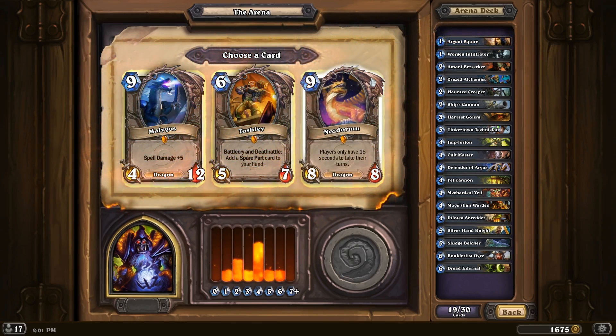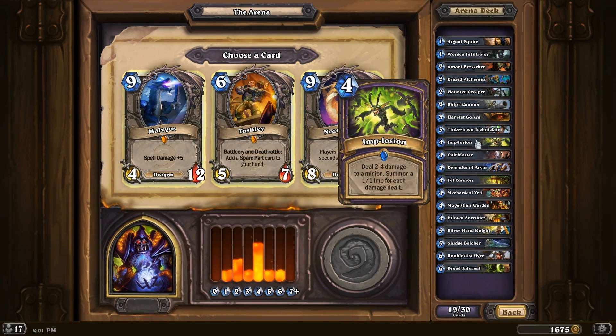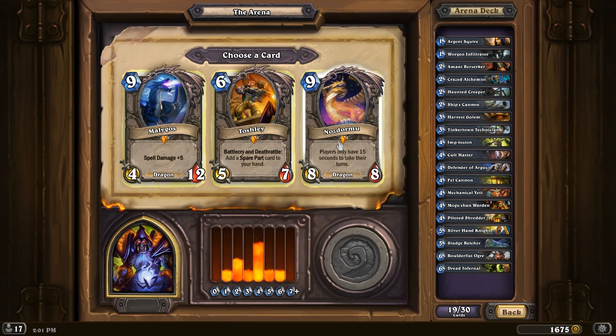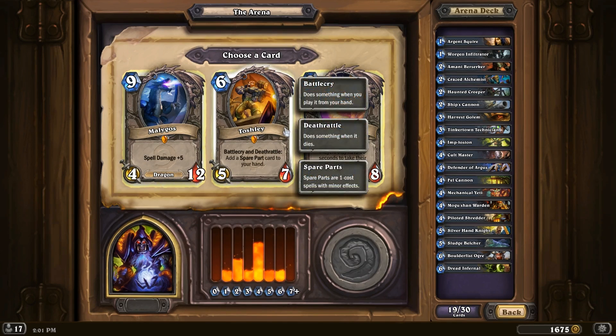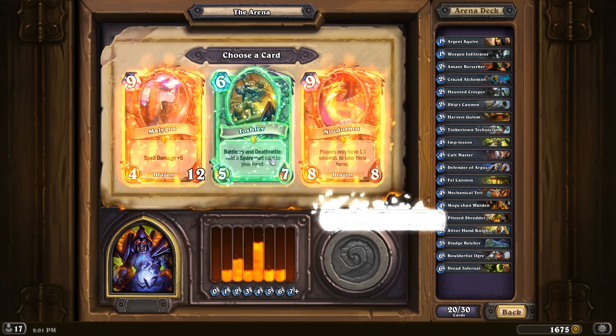Let's go with... Nozari? No. Malygos? Probably not — we don't exactly have... Well, I guess it would work with Implosion. Would it do like 7-9 damage and summon 7-9 imps? That would actually be kinda hilarious. But you can't exactly play them on the same turn, so can't really rely on that. I think we're gonna go with Toshly — it's not exactly amazing, but it beats the other two. I don't have enough spells for Malygos, really. Let's go with Toshly.